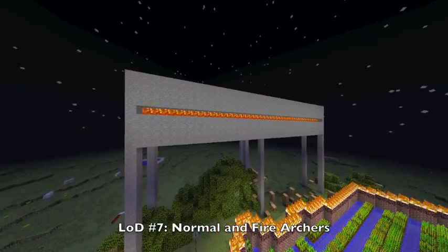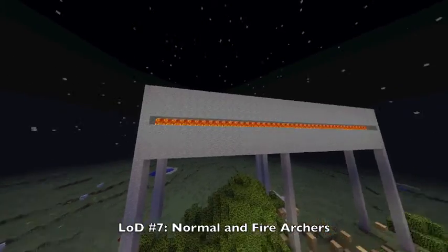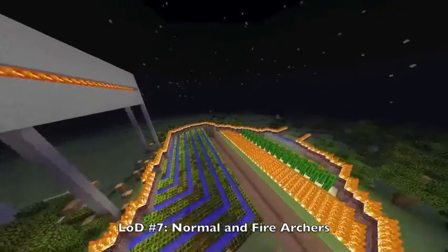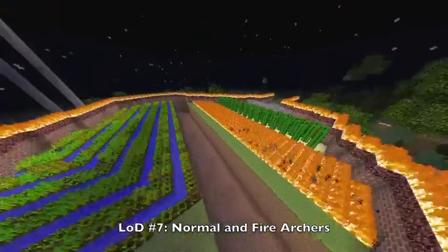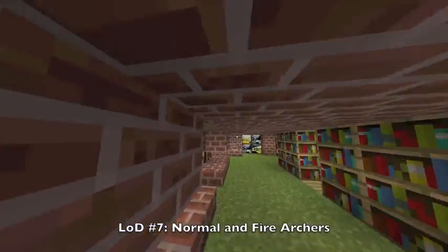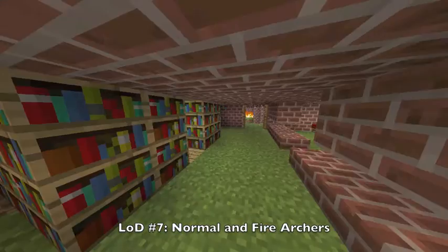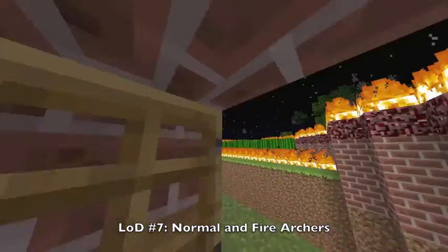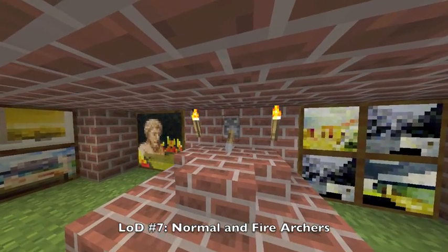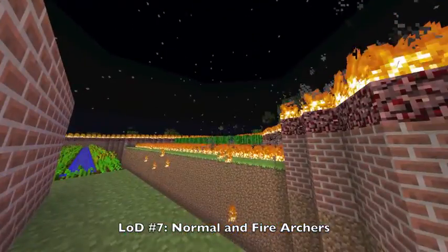My seventh line of defense is this giant structure here. Beyond the lava, there are archers who shoot fire arrows or normal arrows down right in between the fire and the giant hole. To give them the signal to fire, I just flip this little switch. I do that and there goes the signal. Flip it again, and down comes all of the fire and normal arrows.